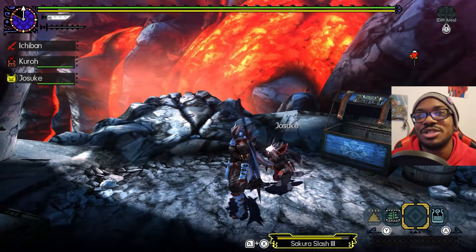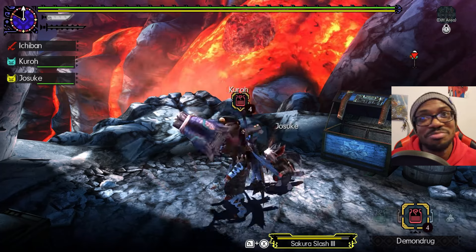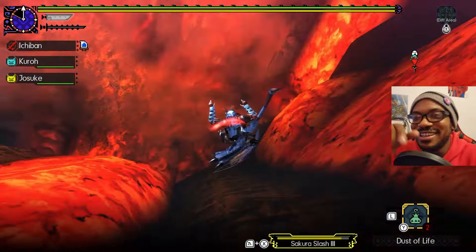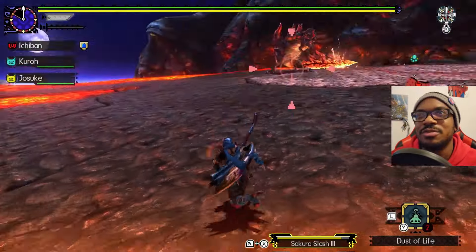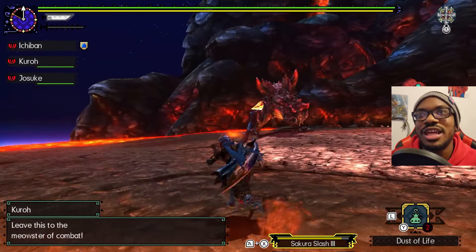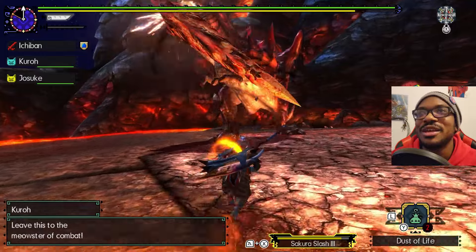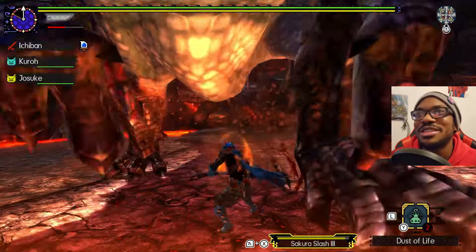I don't know how people do this in guild style. Y'all are a different breed. I'm just a C-rank hunter who sometimes gets by. I thought he was charging and was about to immediately punish me for landing into the zone.